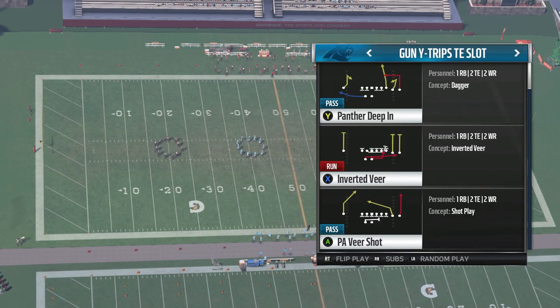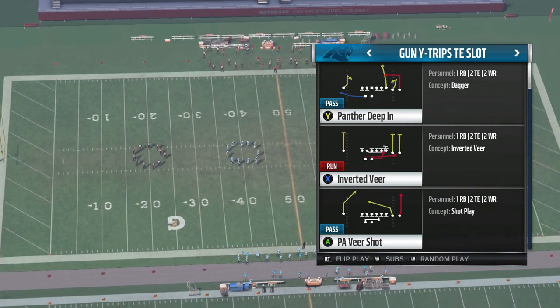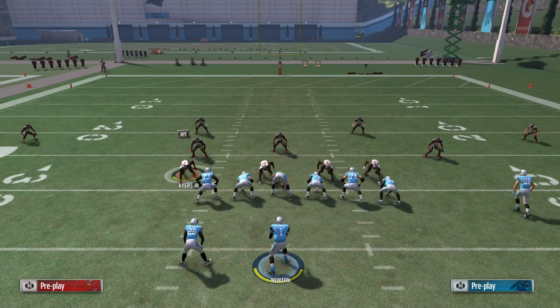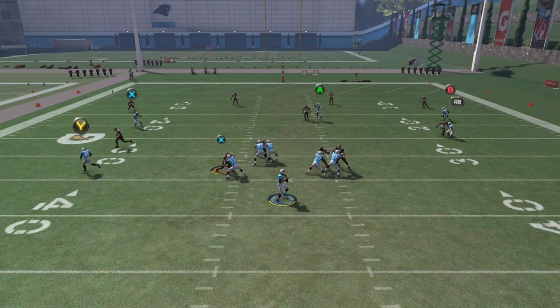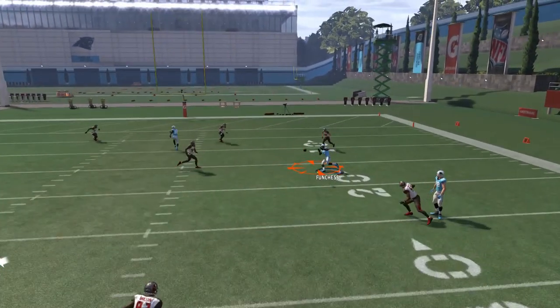And lastly, my favorite: a dagger concept like the one out of Guns Wide Trip Tight End Slot. The slot receiver holds the edge defender, the streak by the tight end occupies the nearest inside linebacker, which leaves only the cornerback as a possible option to jump the dig route — because if the safety does it, the tight end has a clear lane to the end zone.